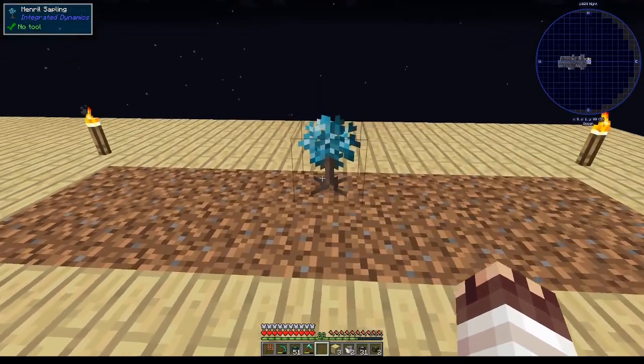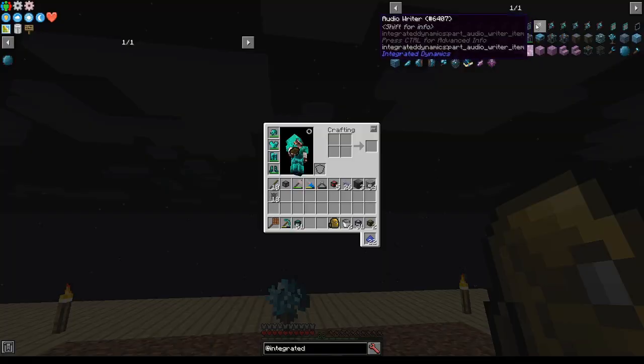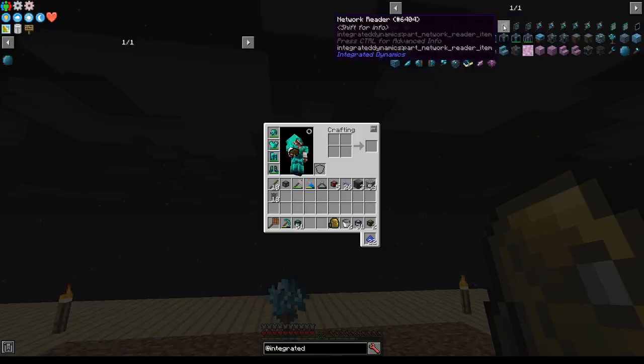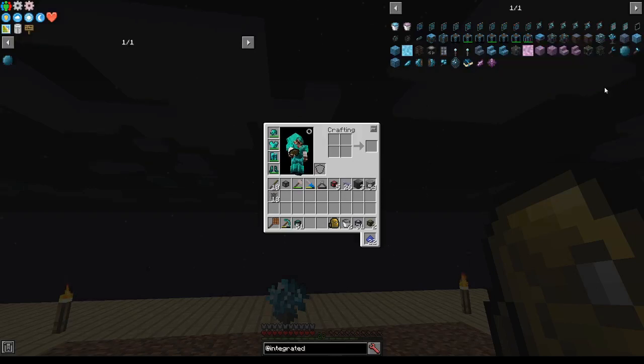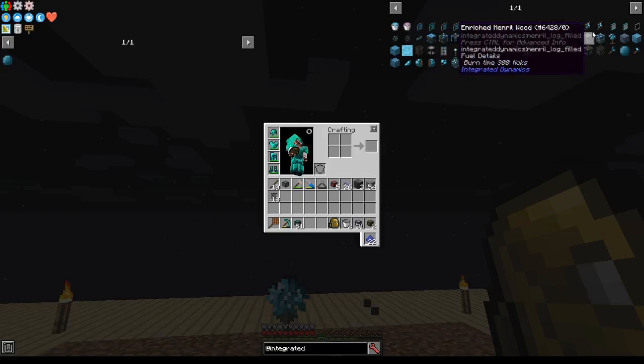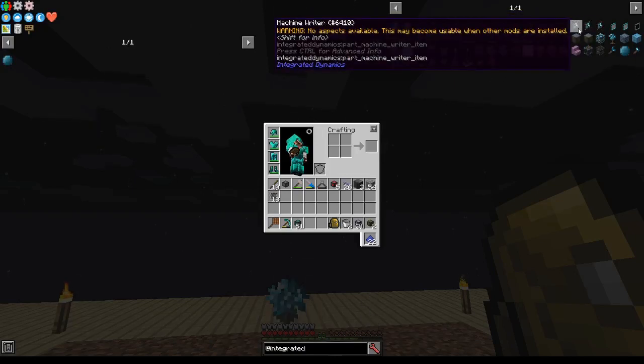Greetings, I'm Jon Spirit, and today we're going to go through the basics and setup of Integrated Dynamics. Integrated Dynamics is a mod that takes information from the world, stores it as variables, enables you to operate on that information and learn things from it, and use that information to control redstone signals, among other things depending on the mods you have installed.